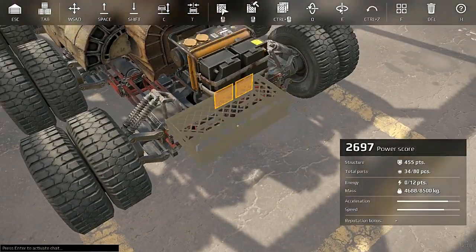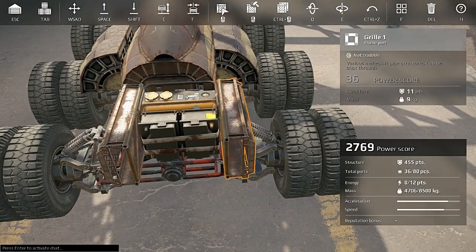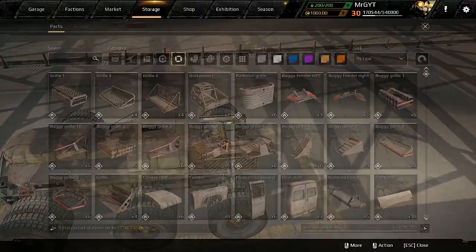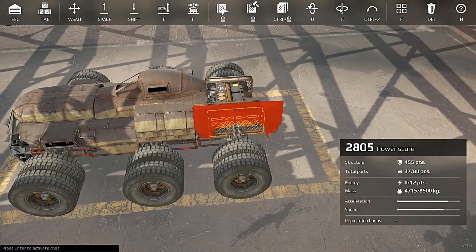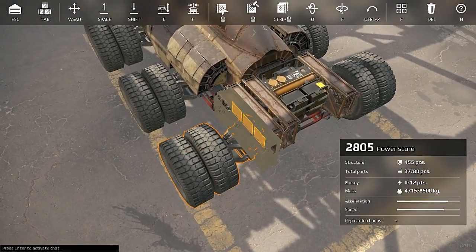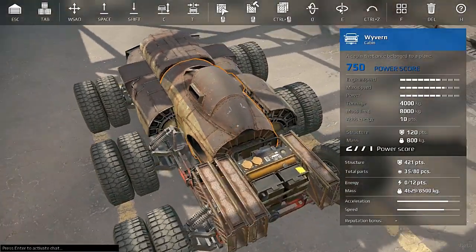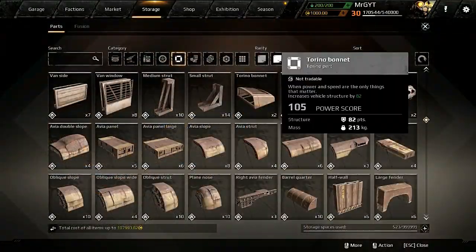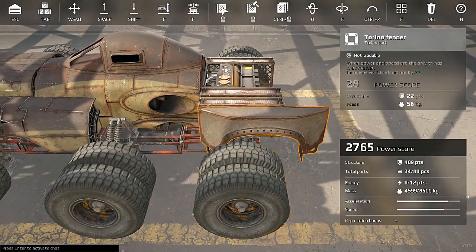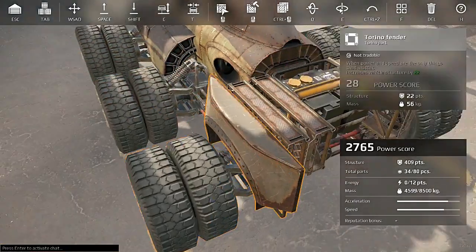We're going to do some grills — keep this thing light in the back. One more here, even that out. Maybe some fenders — I don't know if I'm going to like those. Can we bring them out one more? It's not going to let us. I don't know if I like those. Come back to this. See, this is why I never do video me building — because I'm just so particular. It's got to look cool, at least in my opinion, or I don't want to drive it.